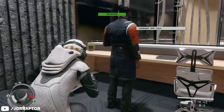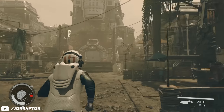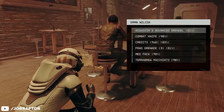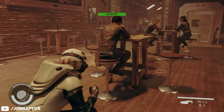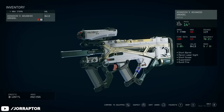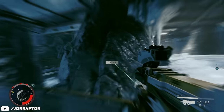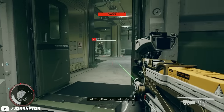A community member pointed out that you can steal a very powerful gun from Emma, who is in the Rock on Aquila — you'll meet her early on in the story. Crouch behind her and save, because you only have a 21% chance to succeed, so reload if you fail. Once successful, you'll have a fully modded Grendel with some crazy mods that would otherwise cost a ton to craft. This weapon is great especially early on, and since it's a Grendel, ammo is super easy to get from enemies.